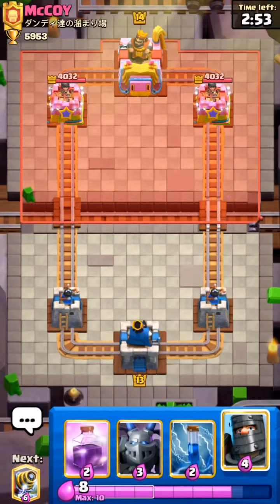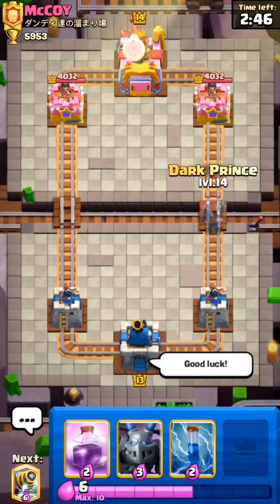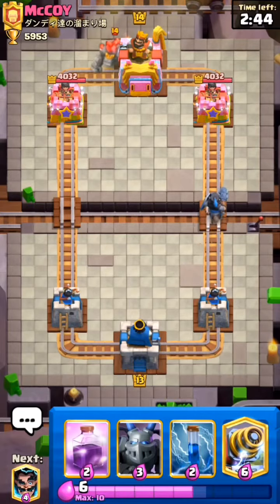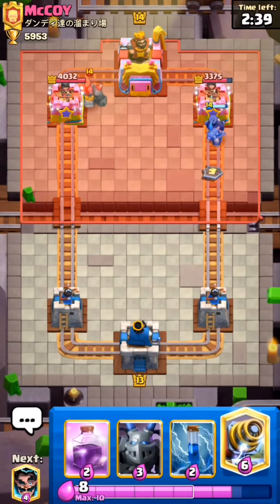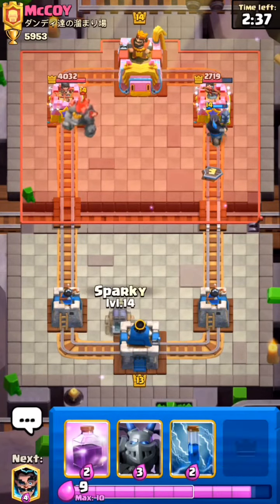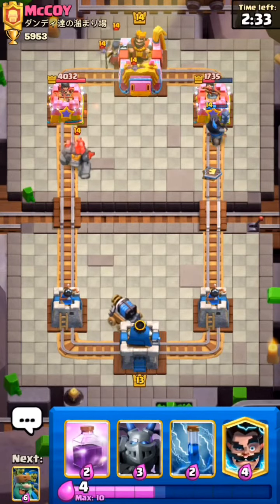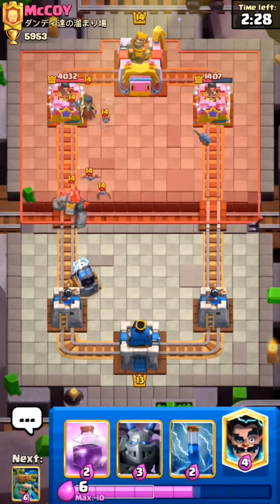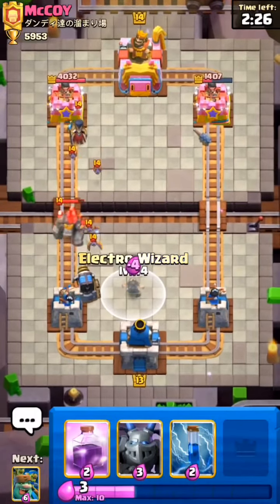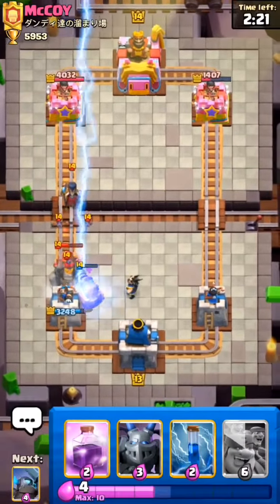We are into the next match and we are facing McCoy. He uses Golem as his first play, so I will pressure with Dark Prince in the opposite lane. He ignores it — this could be really bad for us because we don't have much elixir left since we used Sparky. I don't have a good answer so I just have to use Electro Wizard.